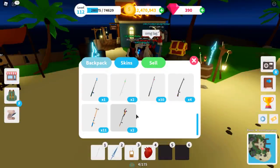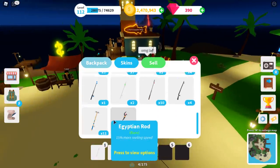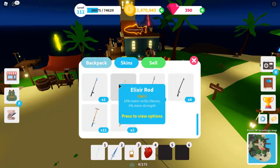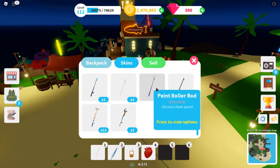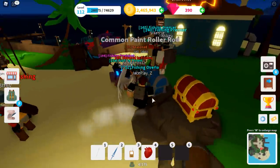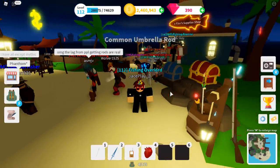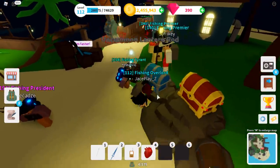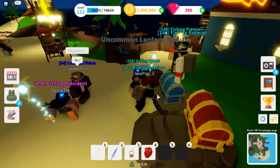So far we've got an Egyptian rod, a croquet rod, a musket rod, a paint roller rod, and an elixir rod — that's five new rods from the update. We only need to find three more. Before we go on though, don't be sad if you don't get it the first couple tries — it's like a one in 500 chance of getting it.